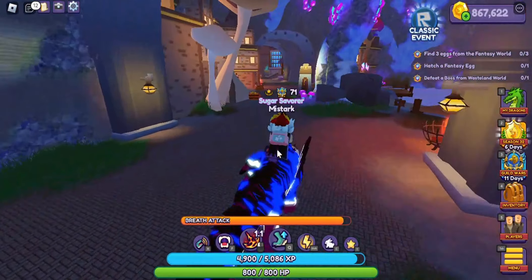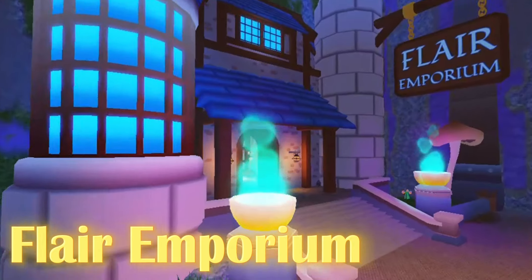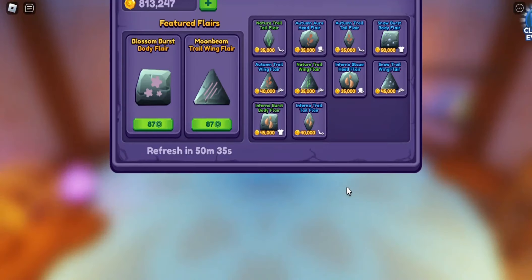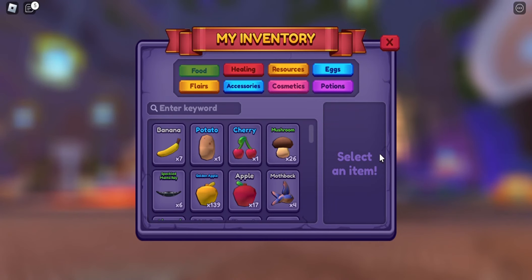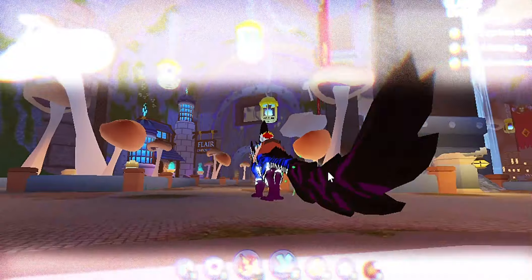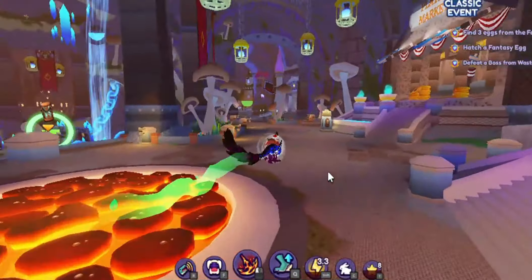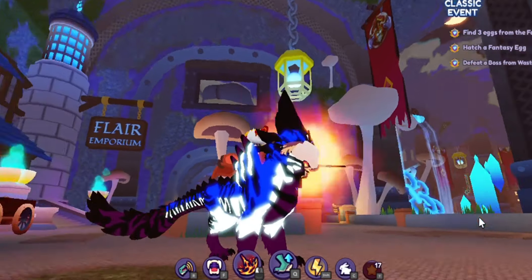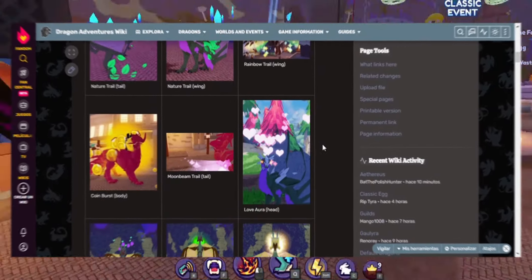On one side we have the fishing cave, simply a fishing area. We move forward to enter the Flare Emporium, a place to buy dragon flares. When buying these pieces, we will unlock a small, unique animation in your dragon, and we can only equip one at a time. If you are interested in knowing more details, in the description I leave you the wiki with a direct link to this section.